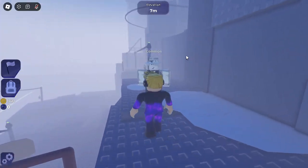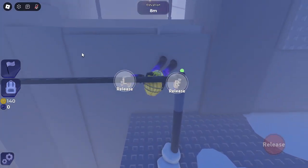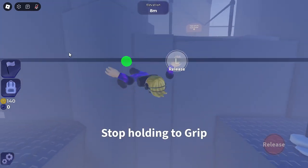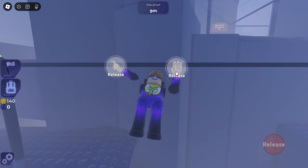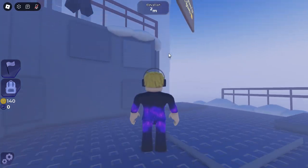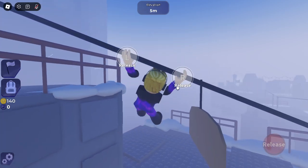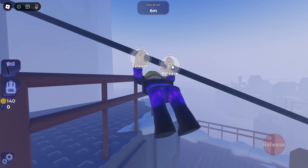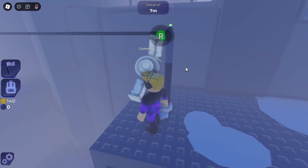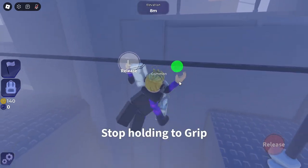We reach 200 meters — apparently the highest anyone has gone in this game. One player falls again: 'I thought I could get further.' The other reassures, 'You didn't fall that far.' There's no place to fall completely off the edge, which helps. We encounter a rock that requires curving around — 'That one's gonna be hard.' One player ends up briefly upside down navigating it.